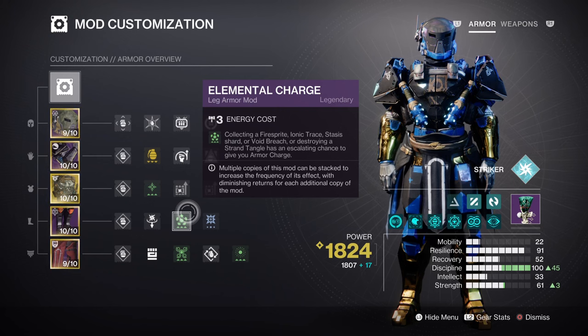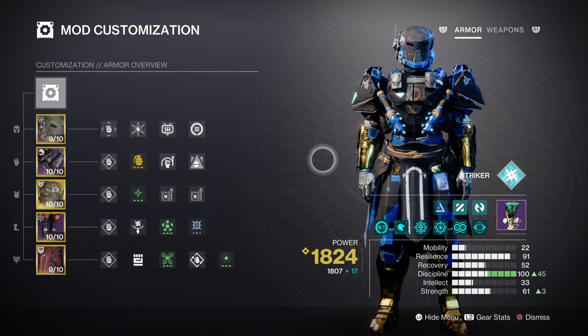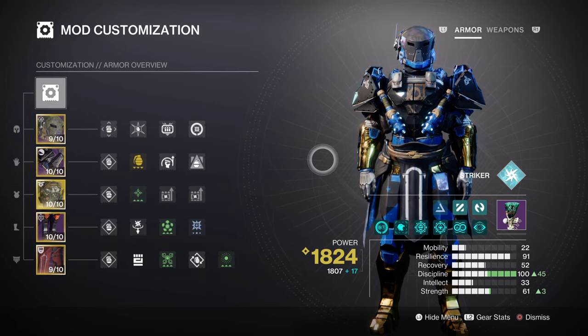Once you get this going, it's honestly surprising how good it can really get. Resilience is at Tier 9 for a 45-second cooldown, giving us 27% damage reduction while also helping additional mods such as Bomb Up or Reaper. Strength is around Tier 6 for a 1 minute, 10 second cooldown, and the only thing we need here is the Momentum Transfer mod, as we can get 20% melee energy back just from using our grenade.